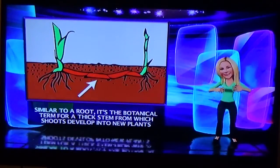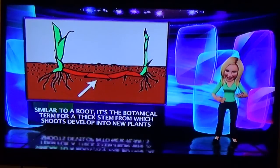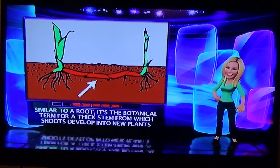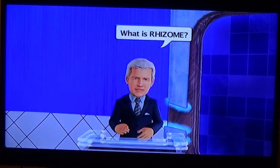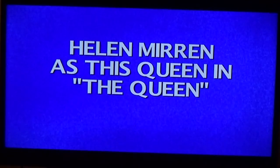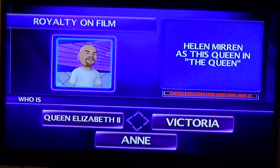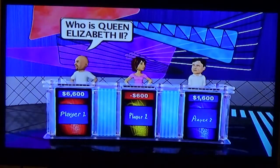Here's Sarah — similar to a root, it's a botanical term for a thick stem from which shoots develop into new plants. Don't know. The correct response: rhizome. What is Alex doing talking like a woman? The Queen. It's player one — who is Queen Elizabeth the Second?